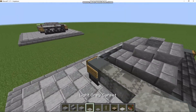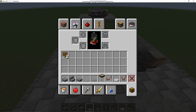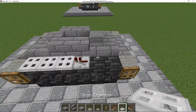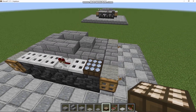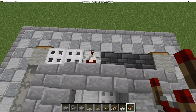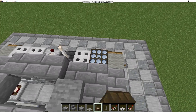Get your Carpet and place it on all four pieces of Cyan Terracotta. On the left side, place three Iron Trap Doors, followed by one Repeater, then another Iron Trap Door, and a Daylight Sensor. On the other side, place two Iron Trap Doors with a Redstone Comparator facing outwards, followed by an End Rod, another Iron Trap Door, and another Daylight Sensor.